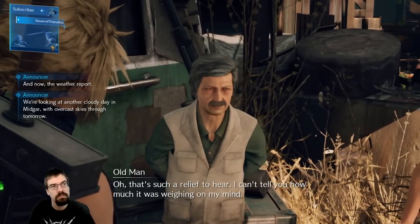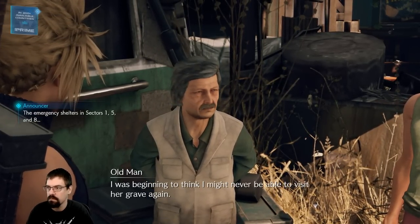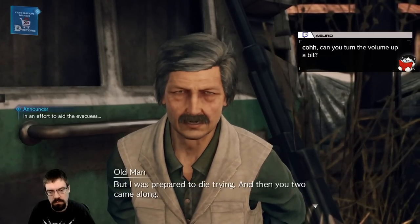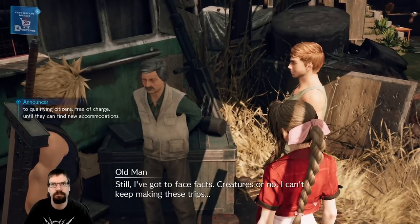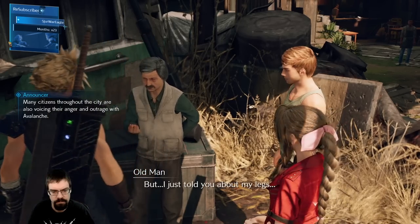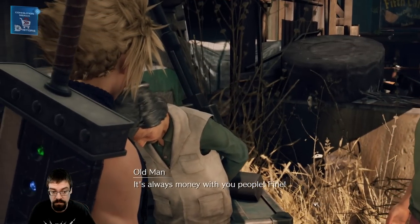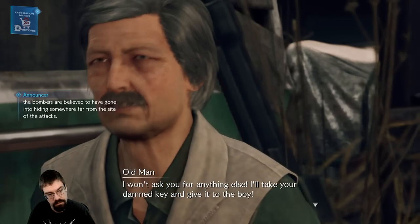That's such a relief to hear — I can't tell you how much it was weighing on my mind. I was beginning to think I might never be able to visit her grave again. With my bad back and my legs, my whole body's a mess. I didn't think I could make it past the creatures, but I was prepared to die trying. And then you two came along. Still, I've got to face facts — creatures or no, I can't keep making these trips. This is the graveyard key — run it back to Moggy. It'll cost you 5,000 gil. 5,000? It's always money with you people. Fine — I'll take your damned key and give it to the boy.